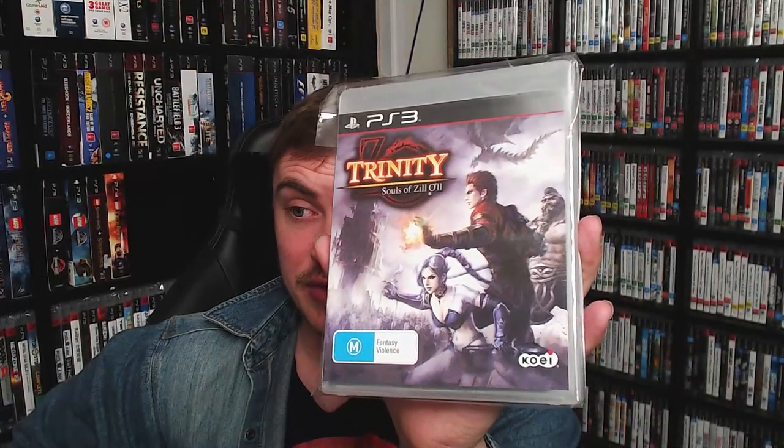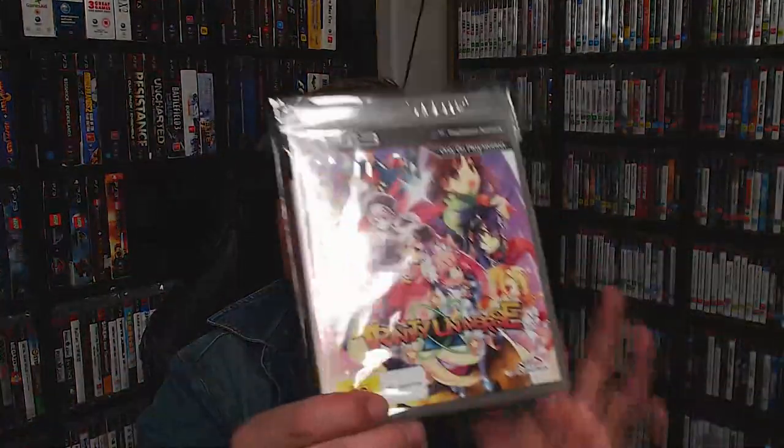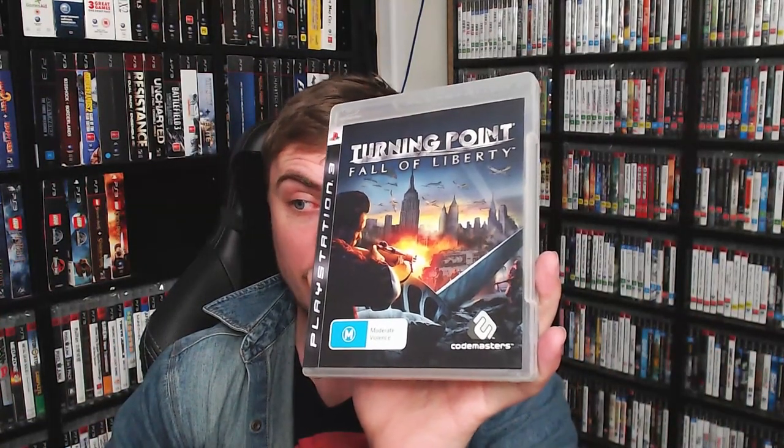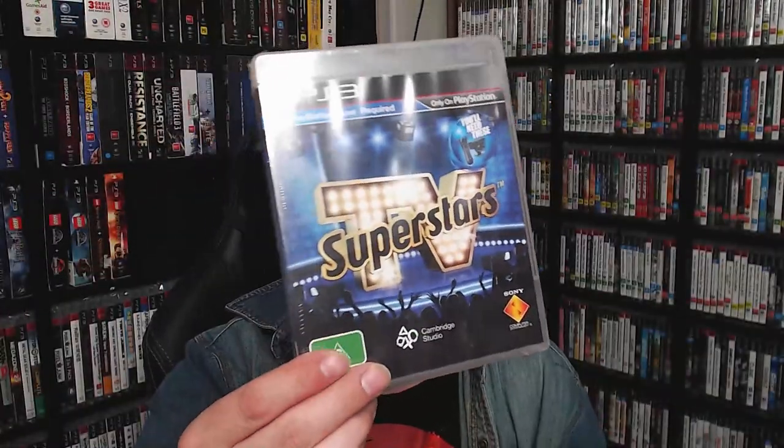Trinity: Souls of Zill O'll — this one is becoming very difficult to find guys, if you see it grab it with two hands and don't let them take it off you. Trinity Universe. Trivial Pursuit. Tron: Evolution. Truth or Lies: Someone Will Get Hurt. Turning Point: Fall of Liberty. Turok. Twisted Metal. TV Superstars.